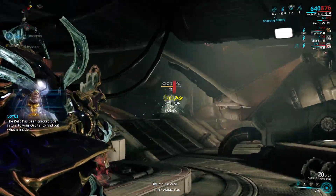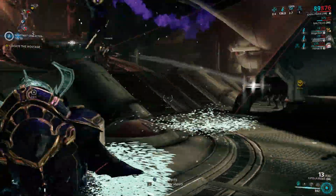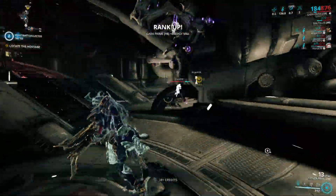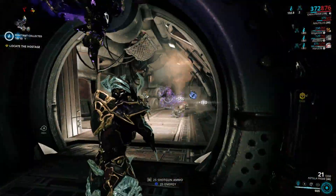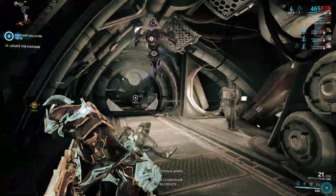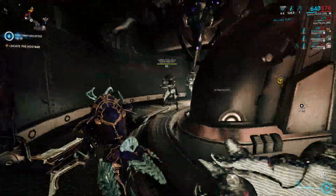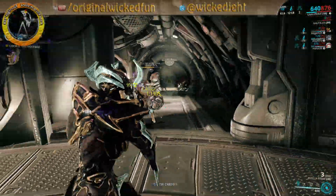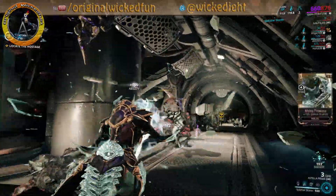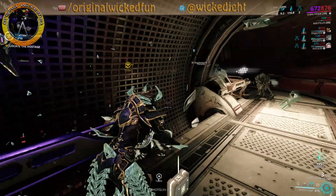With a riven, two forma — maybe three at most — is all you'll ever need, because shotgun mods are limited. Since it shoots one round, I think it might have fit better as a special weapon category like the Ogris or a launcher rather than a shotgun, because on the rifle side there are a lot more mods that would have made this thing much better. Anyway, thanks for watching and I'll catch you next time.